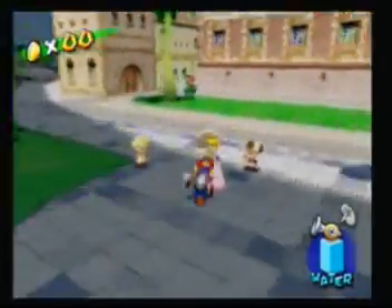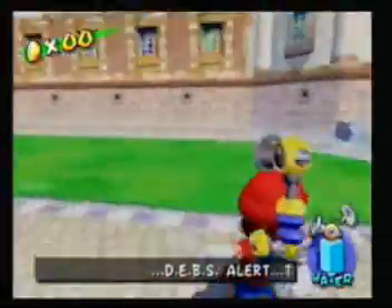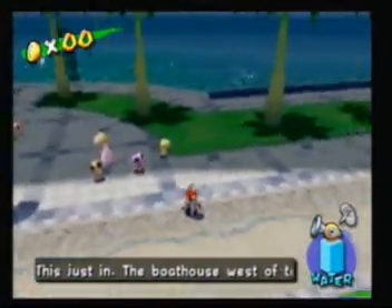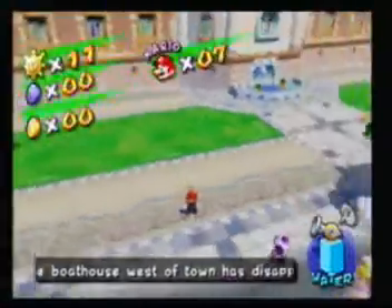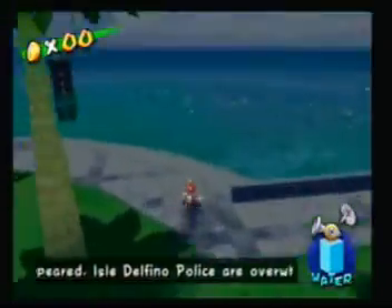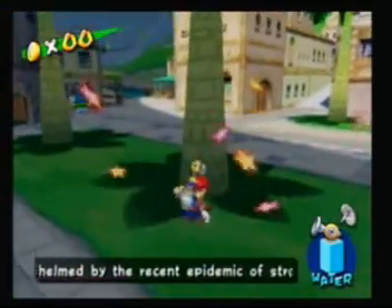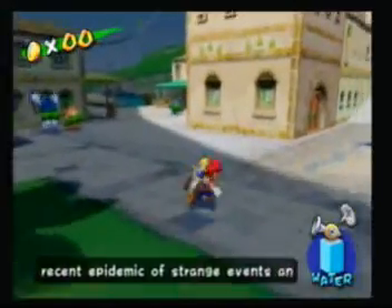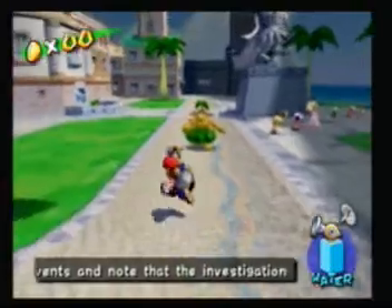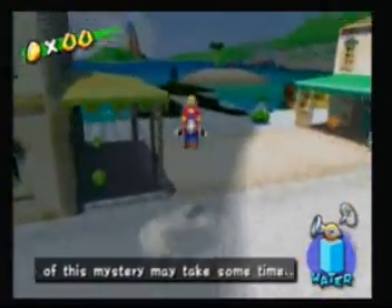And in this episode, we're going to go start the next level of the game, but before we do that, I'd like to show something off. If you haven't noticed yet, the line of sunshine is increasing slowly with each shine sprite. I believe once we get 30 or 40 shine sprites, the entire area will be completely lit up, even past the screen barriers. So that's kind of a cool thing.